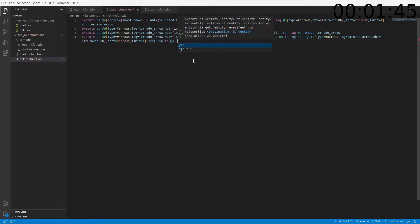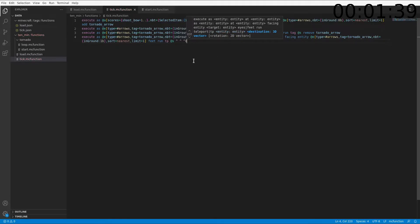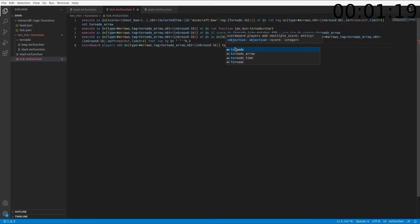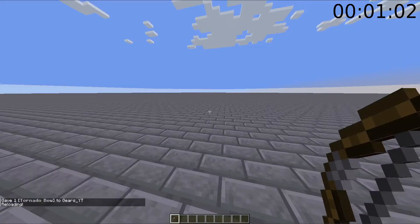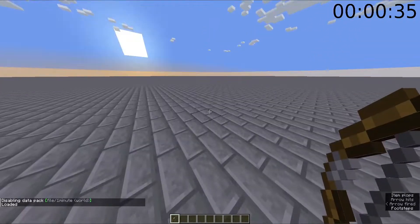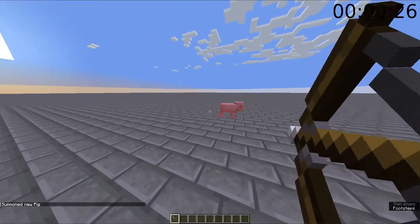Instead of doing this separately, we can just do that because it's only one command. Now if we reload... it works. So now if we summon a pig — do it there — nice.